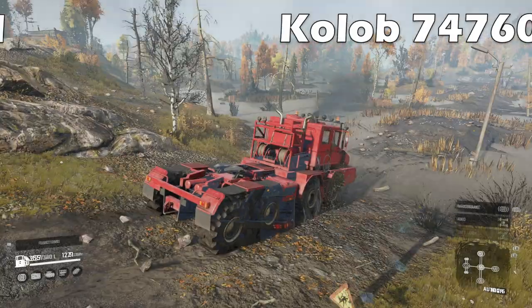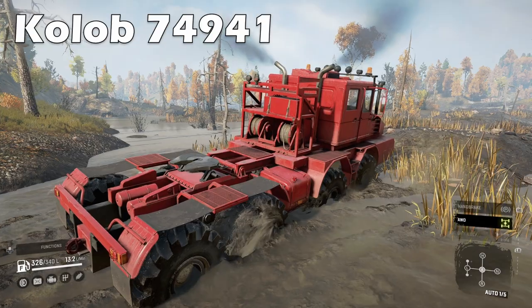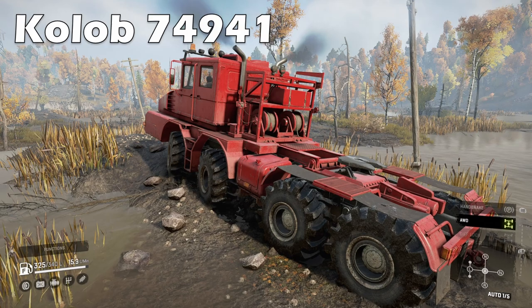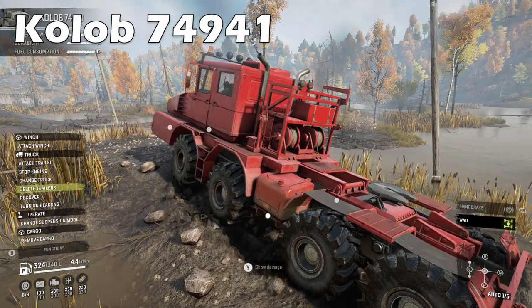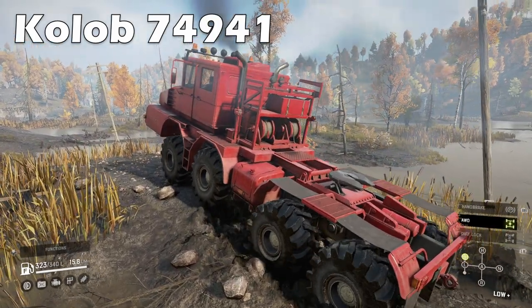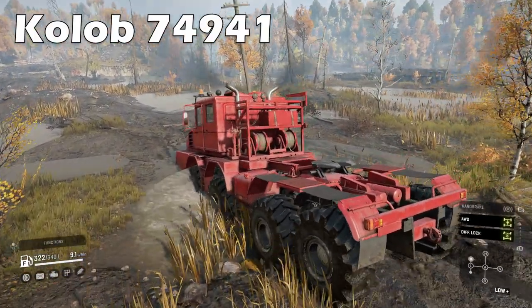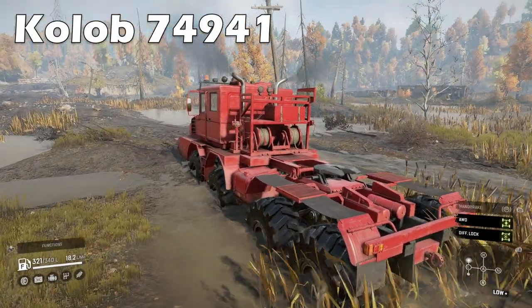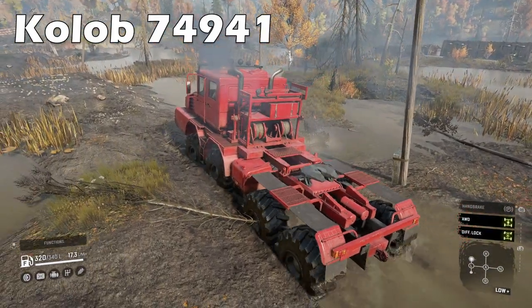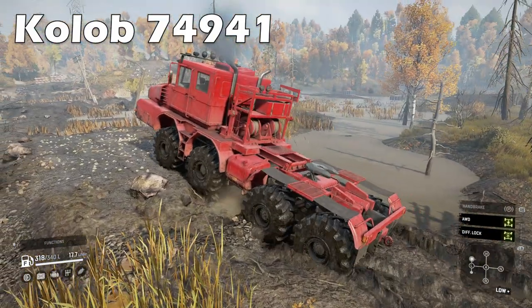The Kolob 74941 is at this point a slight oddity when it comes to massive trucks, requiring a fair amount of micromanagement to keep fuel consumption limited while traversing the elements. It has the same addons as its bigger cousin the 74760 and was firmly the favourite over its train-like counterpart due to having a higher ride height. However, all wheel drive on a toggle means you'll be consuming a lot more fuel and varying your speeds. Still a trusty workhorse, but it's been replaced by the bigger Kolob or the mighty Zik 605R coming later.